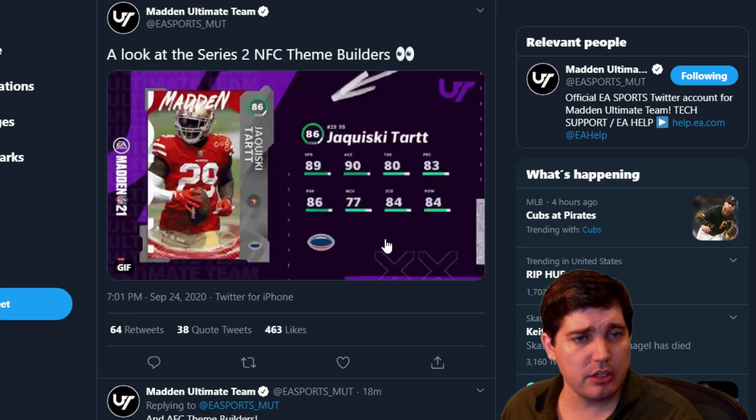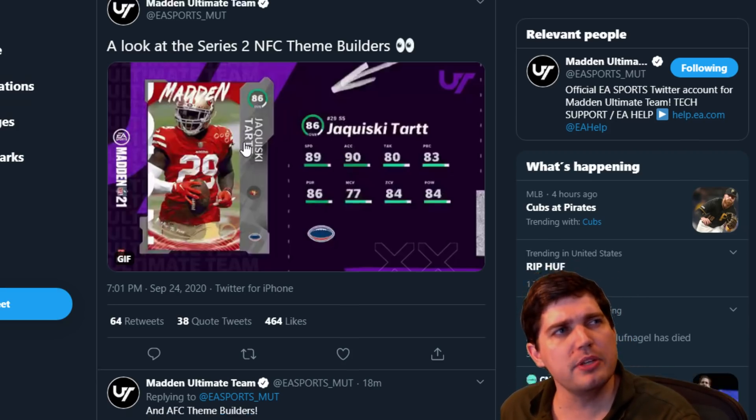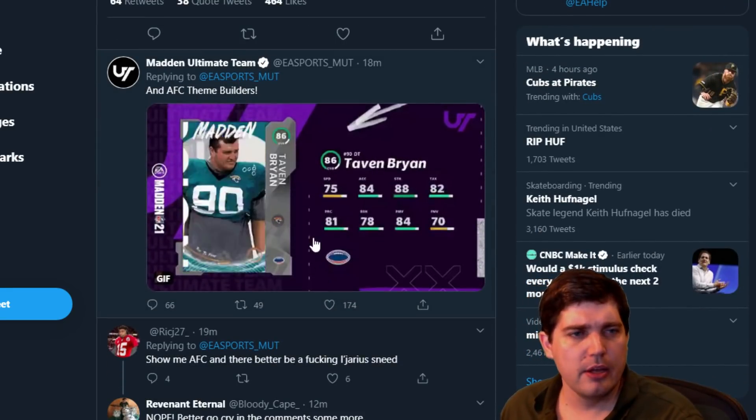Derkeese Tart — I like this card a lot. 89 speed. This card's great. The 49ers got another great piece for their theme team. Although at safety they already have Ronnie Lott, he might be free safety, so that's not a bad idea.